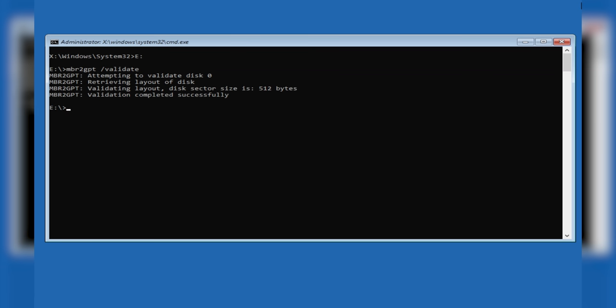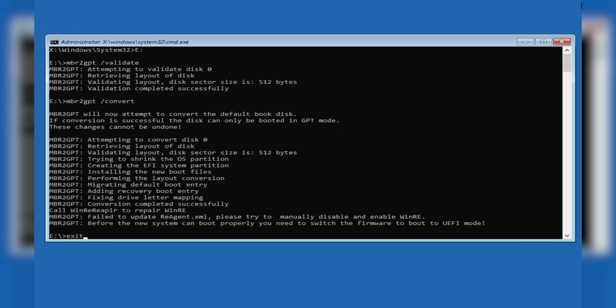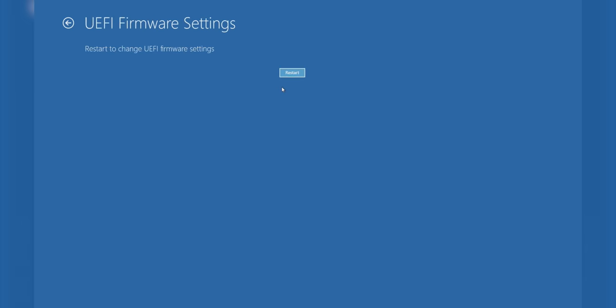If all goes well, it should say validation completed successfully. From here, type MBR2GPT /convert to convert the install from legacy to UEFI. Once that's done, close the window and reboot. Now you can turn on Secure Boot and enjoy neat UEFI features like this handy UEFI firmware settings button in the advanced startup menu.